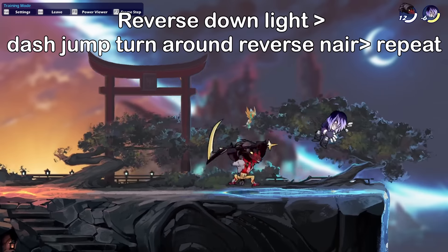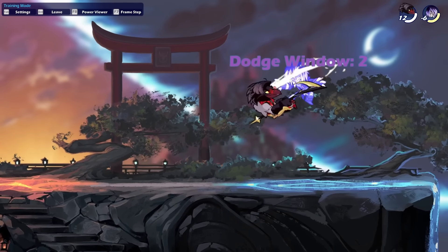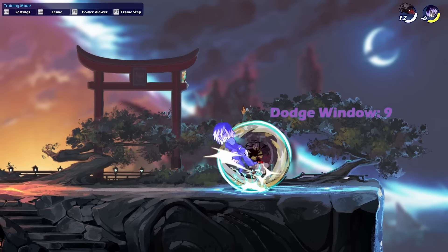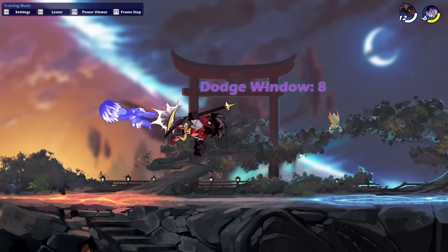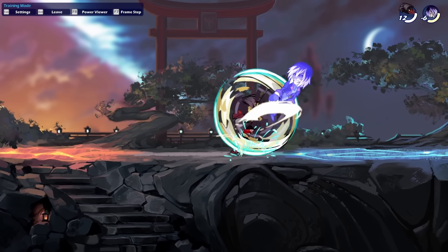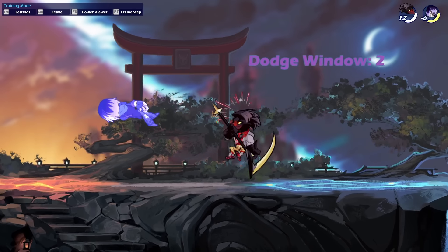Now the first one is very inconsistent and the bot often falls out of it, while the second one is very practical and you can even use it in game. For the first one, after you hit the d-light, you're gonna dash jump forward, and midair you're gonna turn around and hit the reverse n-air. Then you just repeat the combo. For the second one, after you hit the d-light, you're just gonna chase dodge diagonally up, hit the n-air, and then repeat the combo.